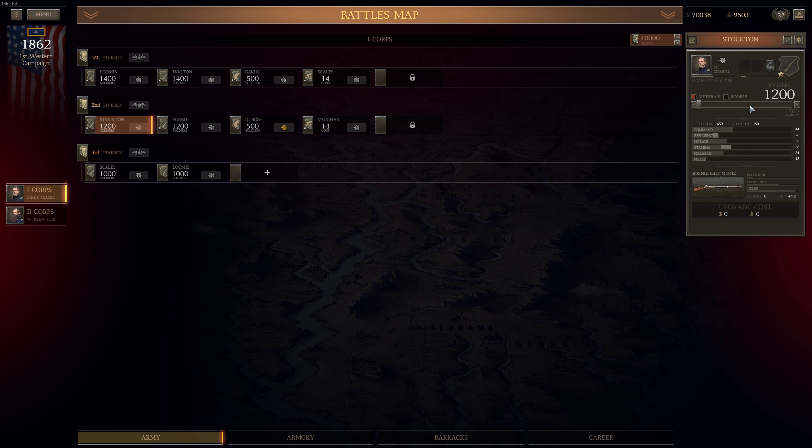We'll do the same for Stockton and Forno — 200 additional veterans. Here it's a bit cheaper. So here we can even assign those additional 100 troops. The situation will be similar for Alfred Forno Infantry Brigade — yes it is. 8,300 additional men — boom.